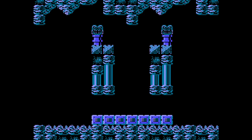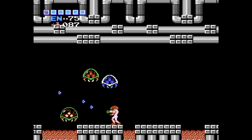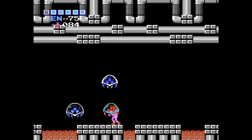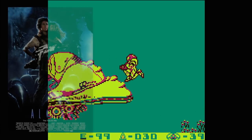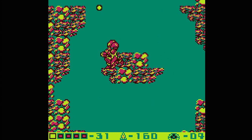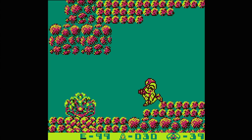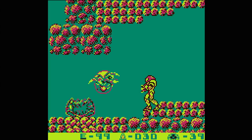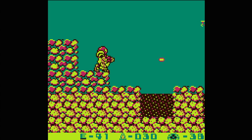Five years after Samus landed on Zebes and defeated Mother Brain, preventing the space pirates from duplicating and weaponizing the strange Metroid race, Samus is summoned to planet SR388 to wipe out the Metroids on their home planet. The parallels between the Metroid gaming franchise and the Alien movies continue. Similar to Ripley having to wipe out a hive of aliens and destroy the Queen, Metroid 2: Return of Samus has the protagonist taking down the Metroid hive before the ultimate showdown with the Queen herself. The plot is simple.